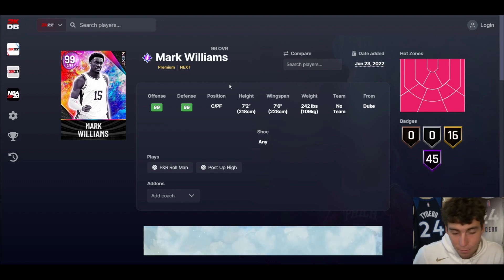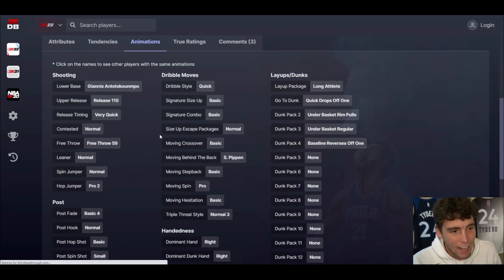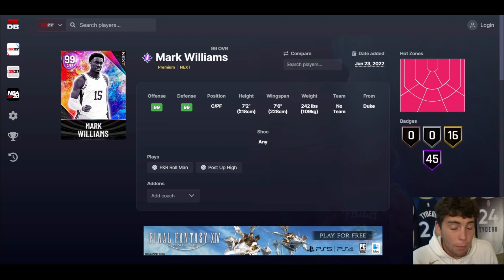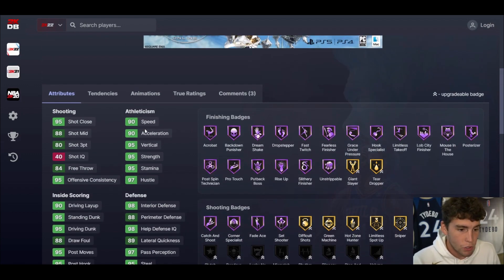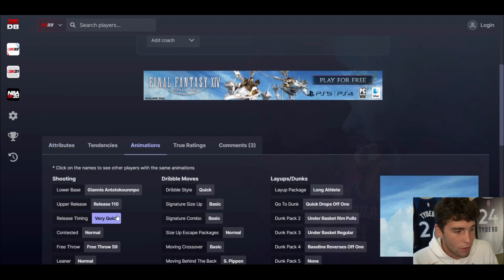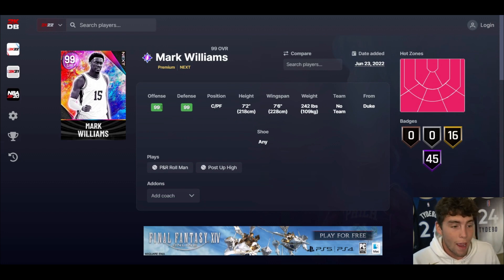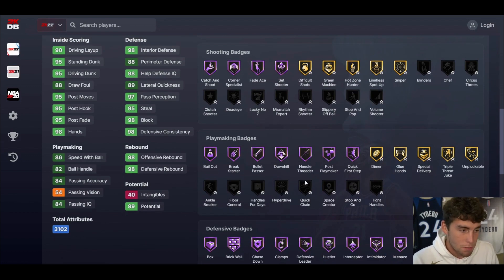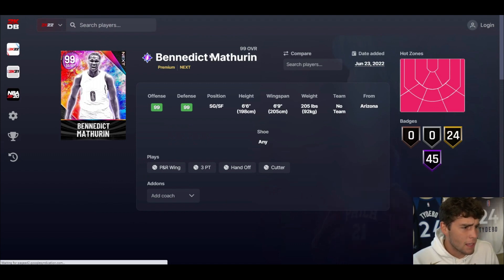Mark Williams is up next. I'm gonna say a statement you guys might not like. If you locked in for Wilt Chamberlain, I'm sorry — because Mark Williams is probably going to be relatively cheap. He's 7-2 with a 7-6 wingspan, can play power forward. His three-ball is not high, but outside of that the card is elite. Give him a three-ball shoe — Hall of Fame Catch-and-Shoot, Quarter Specialist. Base on Very Quick, normal leaner, quick dribble style Scotty, move-by-the-back. He's not as good as Wilt Chamberlain, but this card has almost no flaws. At seven-foot-two, Mark Williams is him in MyTeam.